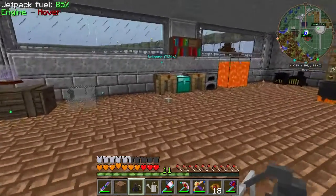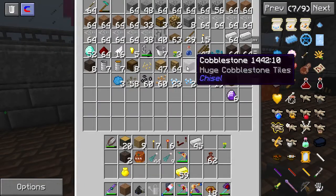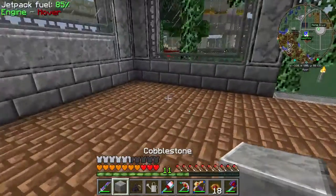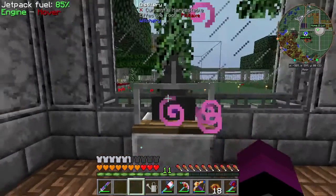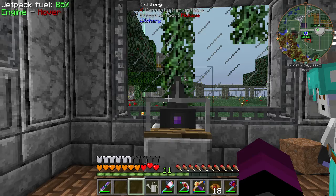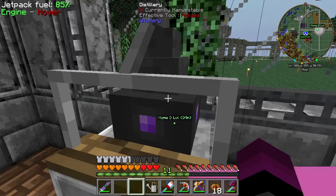I want to put down something first, like a block or something. I want to put it up here. And I'm hoping that it will actually be able to — oh, there was an X there but it went away.